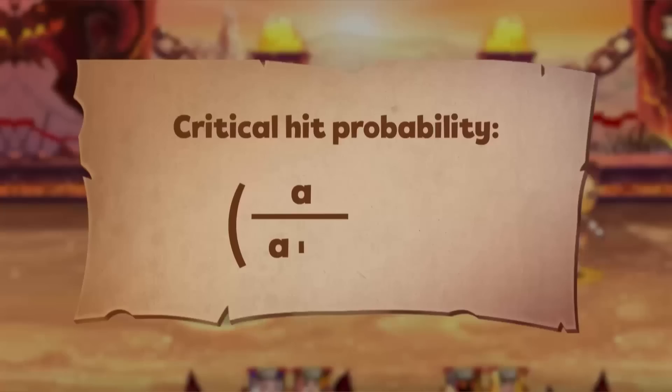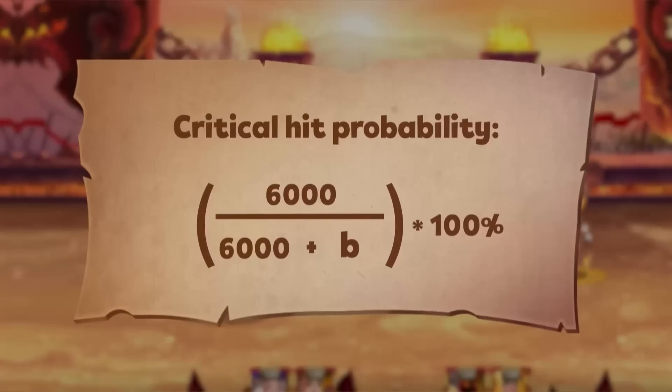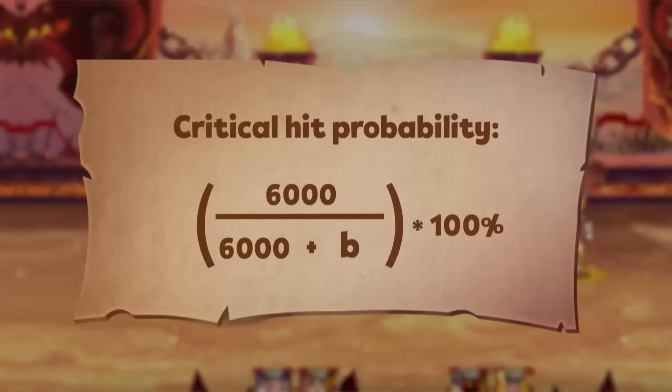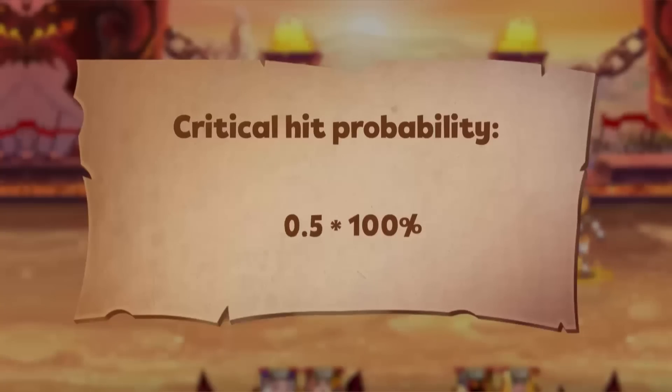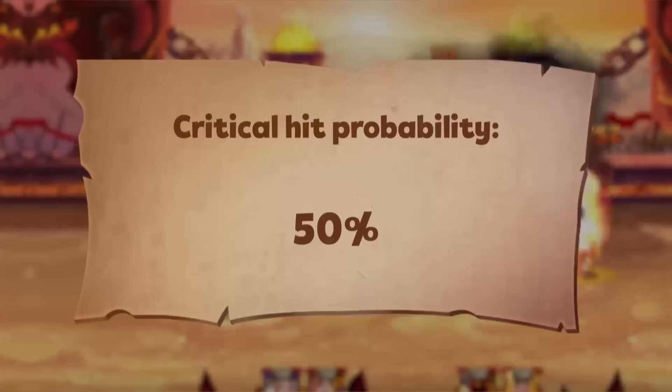In our first example, Daredevil has 6000 critical hit chance points and comes up against Astaroth with 6000 points of strength. Her chance of a critical hit against them will be 50%.